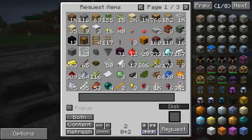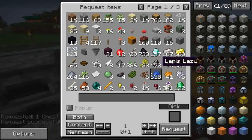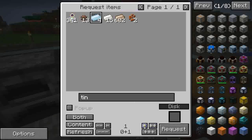Ci serve una chest, ce l'abbiamo. Ne prendiamo una. Adesso mi sfugge qualcos'altro... due lingotti di tin. Usiamo prima il tin, questo qua che è stato creato per sbaglio.